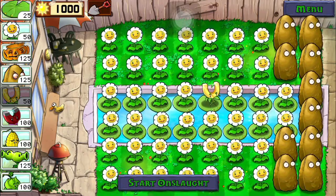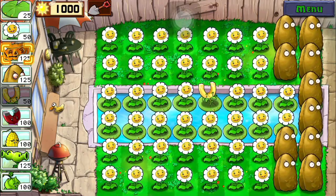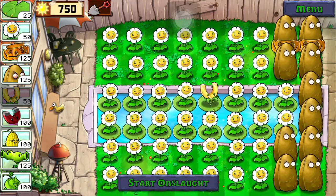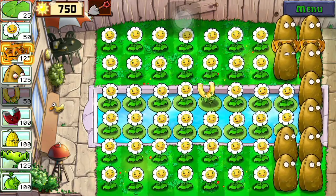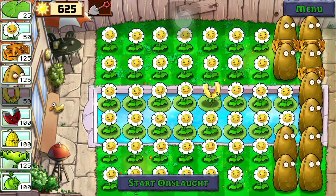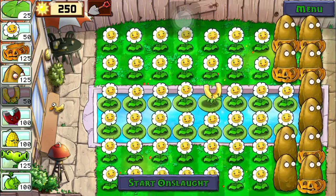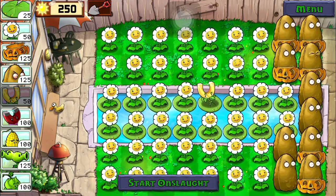Now this is where the pumpkins come into play. Put pumpkins on the tall nuts in whatever order you want — I don't plant them in the pool, but that's just how I do it.